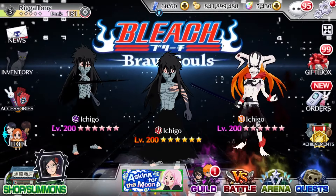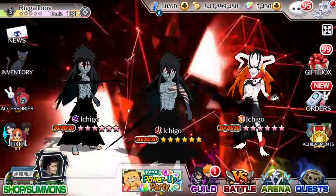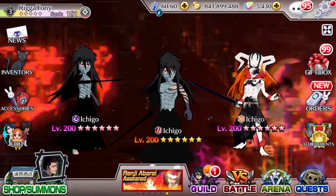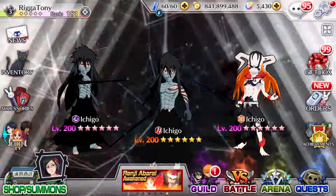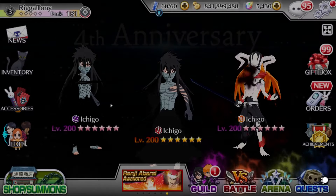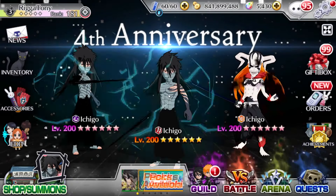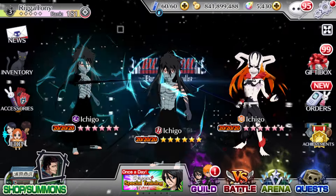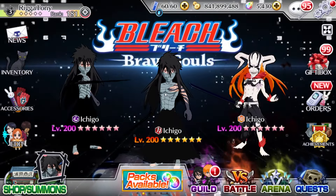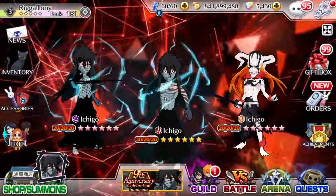Alright ladies and gentlemen, we ended up summoning for Mugetsu Ichigo — the summon video is out and it was actually insanely lucky, really happy with the summons. Finally, after about four and a half years they redid Mugetsu Ichigo. The last one was an okay character but not that insane, but now we're getting a much better character — one of the best power characters in the entire game. I think he's the best, and I've heard his strong attack kit is actually pretty good so I can't wait to try it out.